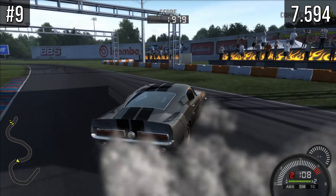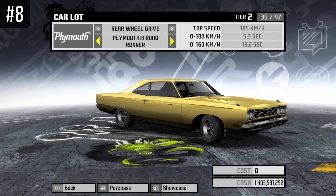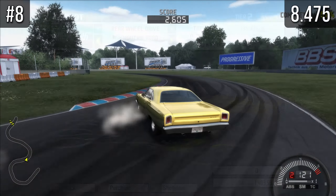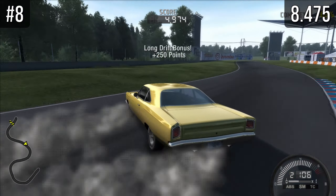Given that this is the first class of cars I've tested for drifting, we don't know yet if 7594 points is bad or just decent. At number eight we have the Roadrunner, which scored 8475 points — pretty much the exact same story. It's just clearly not as good at scoring points as the other classic muscle cars.